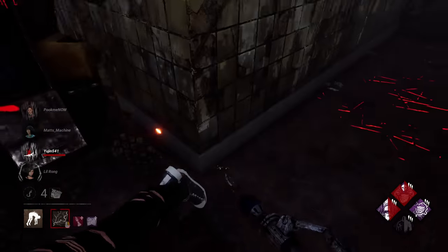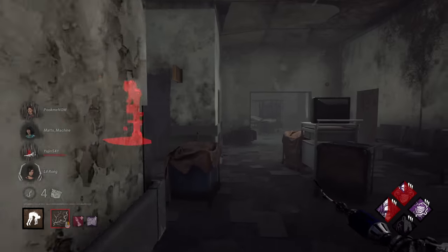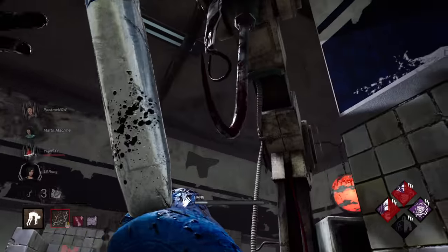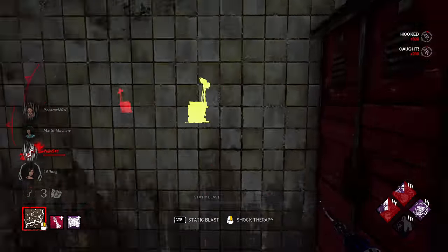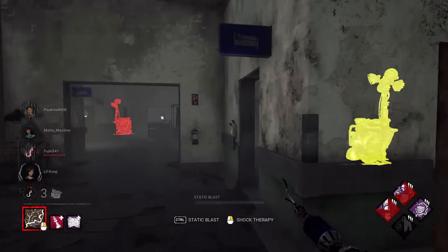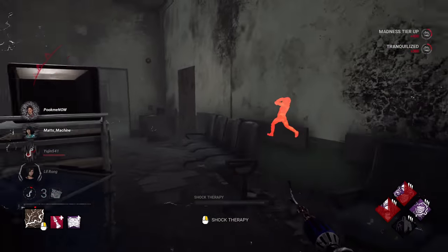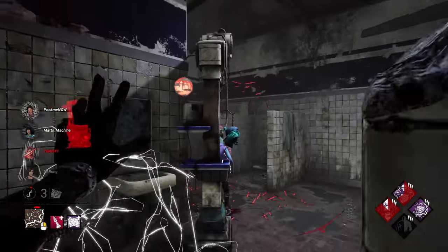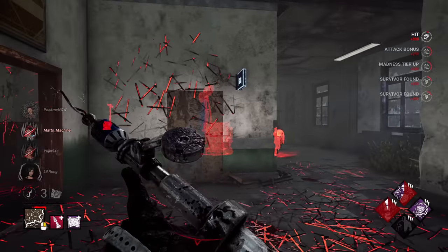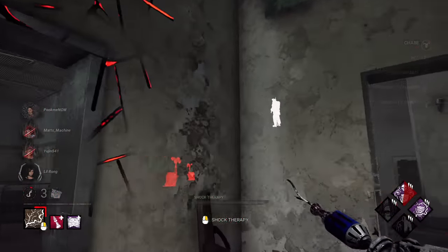Like a glove — that's our first one. Static blast is officially off cooldown. They got another gen done — very nice. So we have three gens left. Let's get a little closer in the middle and go for a nice big shock. Remember the key is to get everyone into Madness 2 at least, so we can start doing some silly stuff.